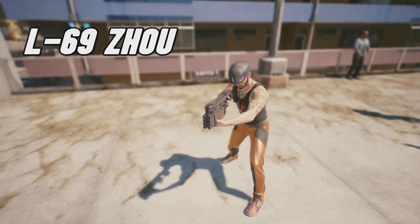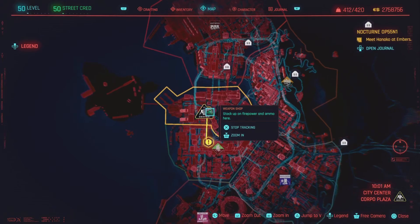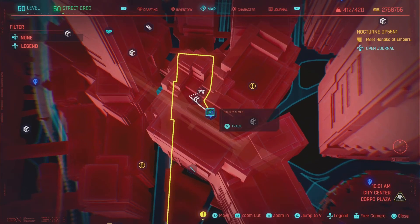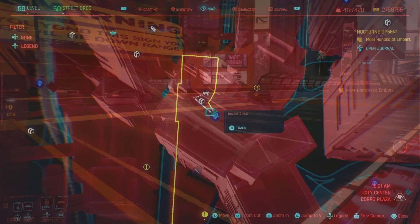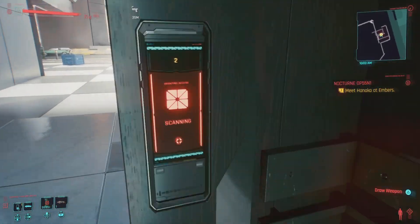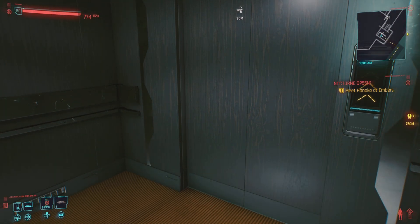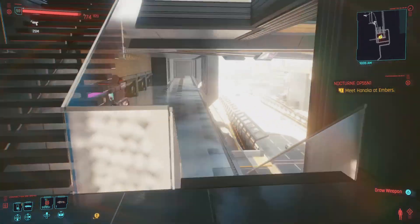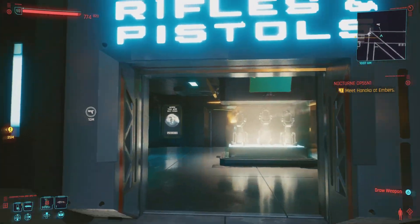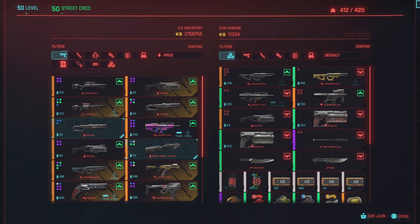Next up we have the L69 Zoo. This is another weapon I only know where to buy — I picked it up in the City Center Corporal Plaza area. I haven't found this weapon in-game without spending eddies on it, and I haven't found the blueprint either. To get it, head over to the elevator and take it all the way up to level four, where the weapon shop is located. Make sure you bring some eddies.